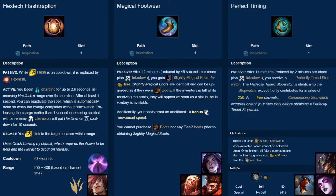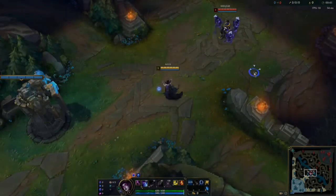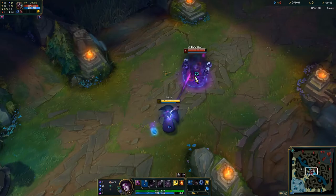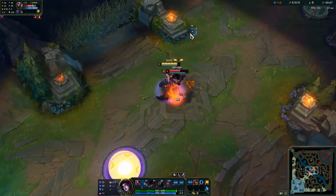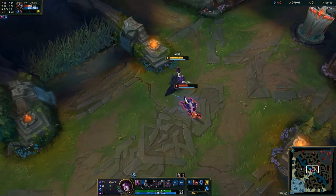The last rune is Perfect Timing. Start the game with a Commencing Stopwatch, which transforms into a full Stopwatch at 14 minutes, but is reduced by 2 minutes for each takedown. Additionally, the free stopwatch is only worth 250 gold when upgrading to Zhonya's or Guardian Angel. This is another niche rune for champions that want an early stopwatch to make an outplay. Champions like Malzahar, Fiddlesticks, or Twisted Fate that synergize really well with stopwatch will benefit most.